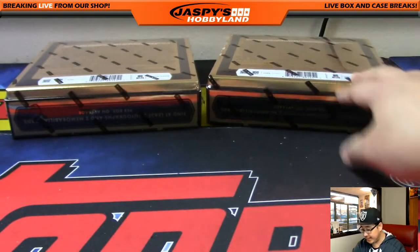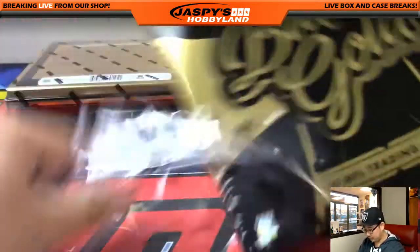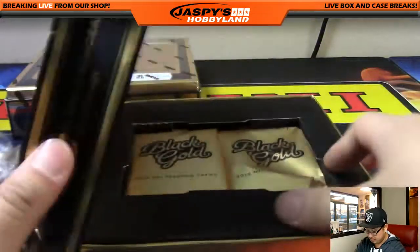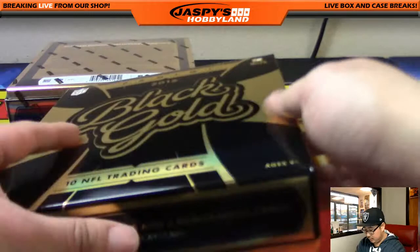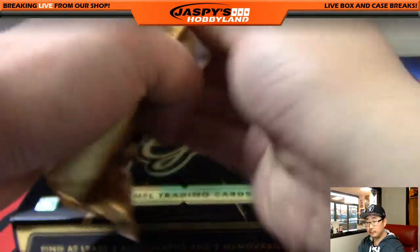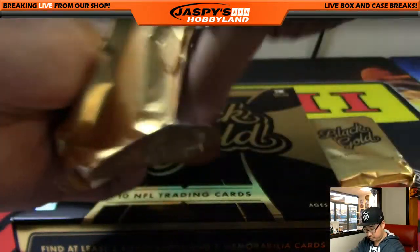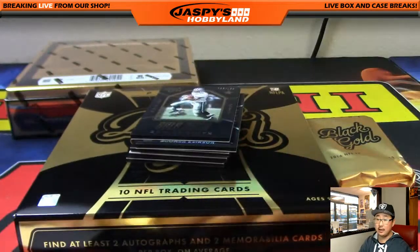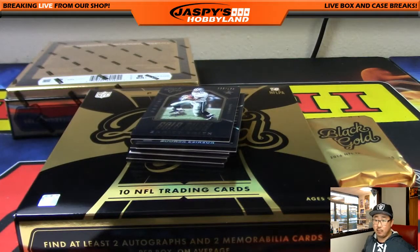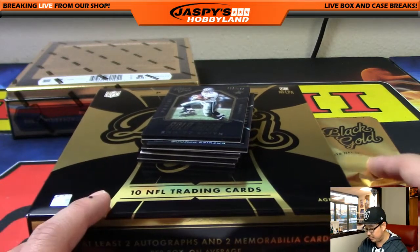Two boxes to go, second half of the case. This class of wide receivers was actually pretty sick — Tyler Boyd, Malcolm Mitchell, Michael Thomas, Sterling Shepard, Tajay Sharp. They showed some flashes of brilliance too.